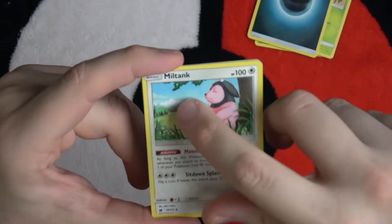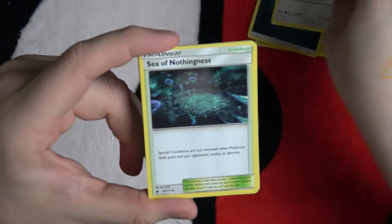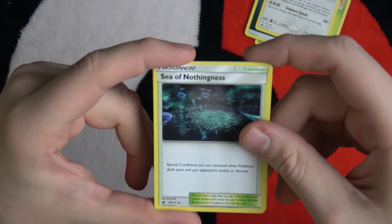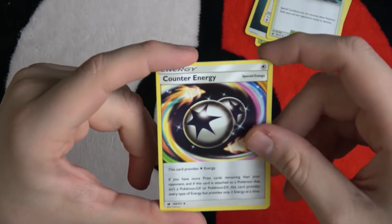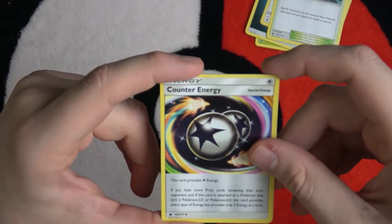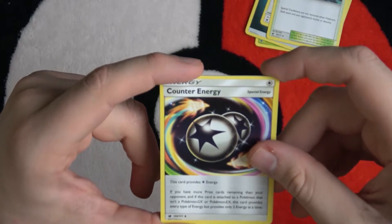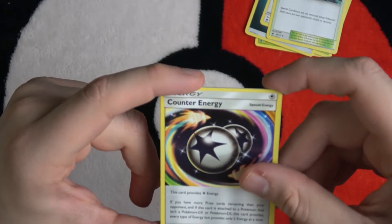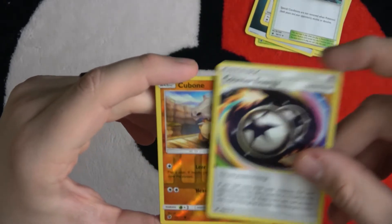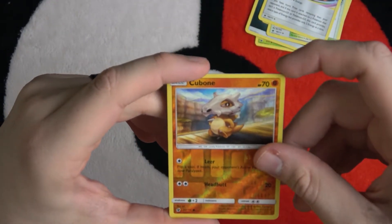Miltank's hanging out by a tree — who lives out that house? Not me. This is the Sea of Nothingness apparently. Followed up by Counter Energy: if you have more prize cards remaining than your opponent and this card is attached to a Pokemon that isn't a GX or EX, this card provides every type of energy — but only two energy at a time. Interesting.